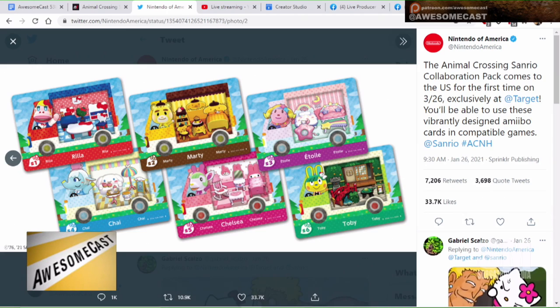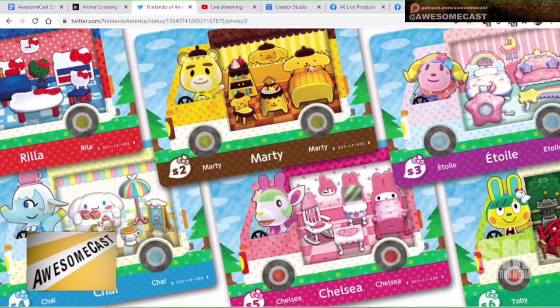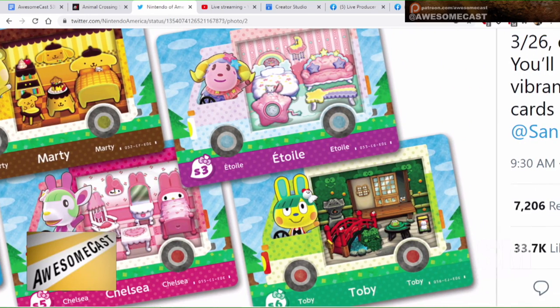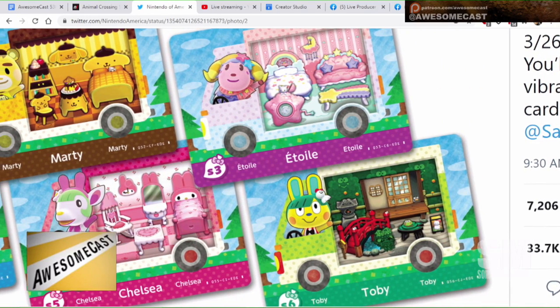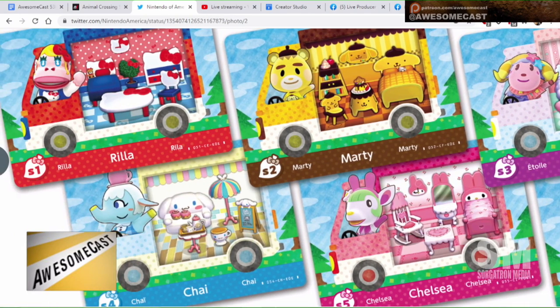Are they like collectible cards? How many are there? There are six, because there are six different Sanrio characters, and you have to use each card to get that character's furniture. Possibly there's a neighbor you can get to move in specifically for that character, but the characters themselves don't come to your island — you get the furniture, which is super cool. Looking at the cards, there's your little character with their little moving van, and you can see all the stuff in the moving van that you get.